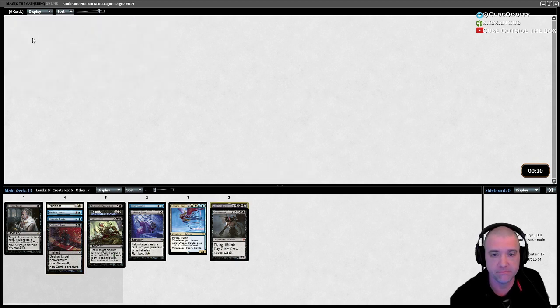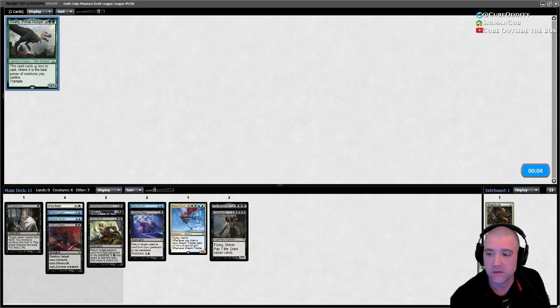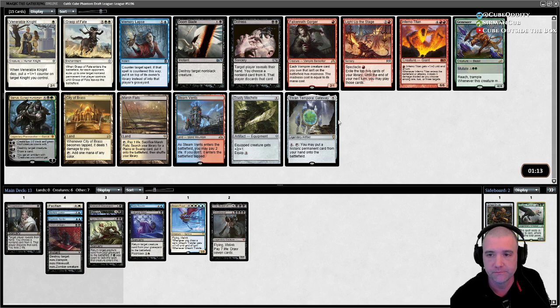I don't mind Villus as Griselbrand's dorky younger brother. We're probably not going to play Galta, but it could be something to throw in as another cheaty target.